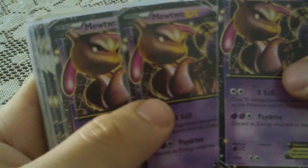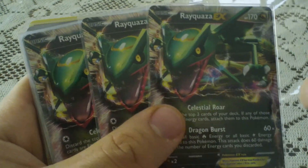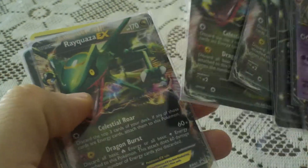First up are the three Mewtwo promos, the three Darkrai promos, and the three Rayquaza promos, which is really awesome to have — just to play the card game with.